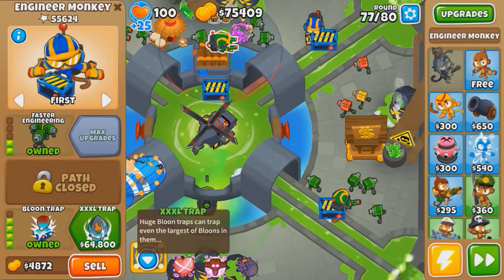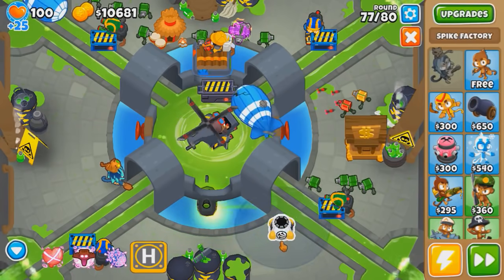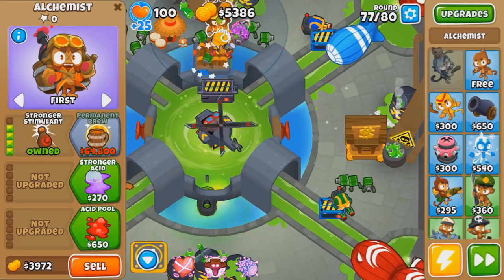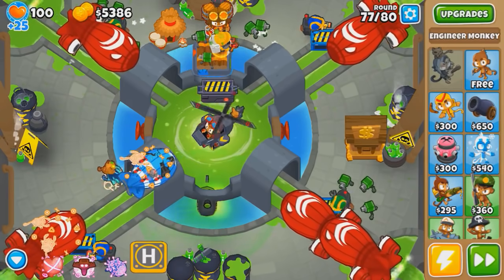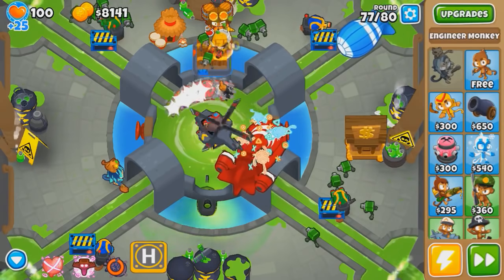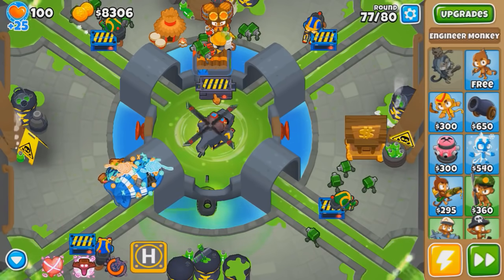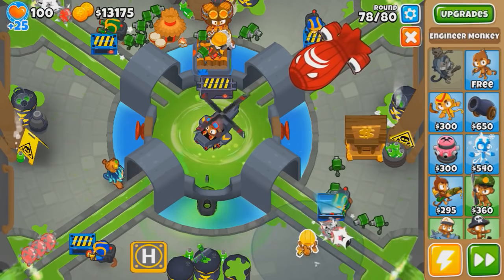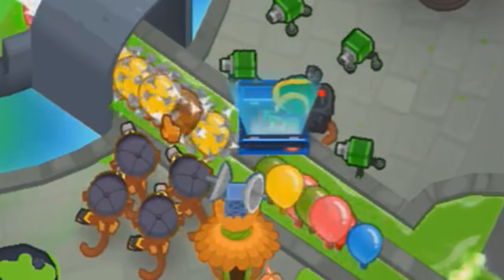Let's see — it eats Moabs, obviously. It should eat up BFBs too. Let's see it — yup, BFB instakilled. Still active by the way. Oh, it's gone now. $2,700 — not bad. Drops in time to save us. This guy's making a mad attack, can't complain. Ceramics seem to be immune to Pin. Before the Ceramics come out again, let's see if that's true. It's a pretty good upgrade though — for $200, you can't go wrong. And yes, it does not pin Ceramics.